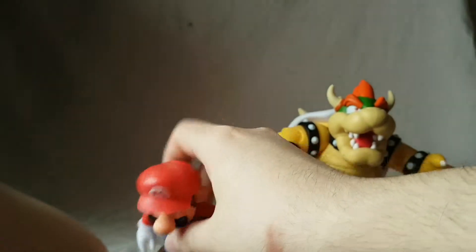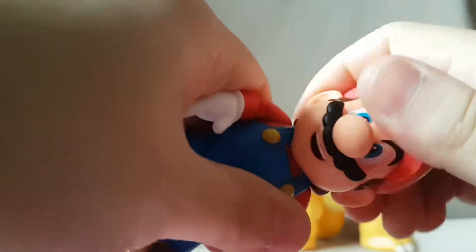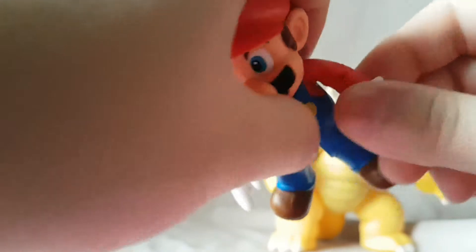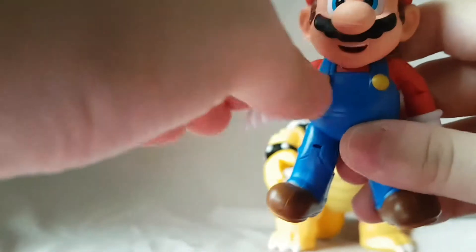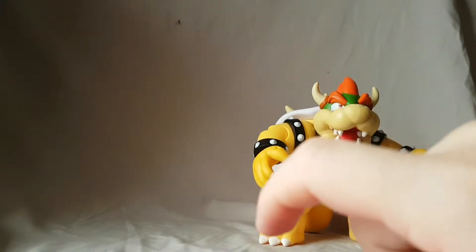He stands very well. Articulation: head moves side to side and forward and back, arm moves up, in, and out, there's a bend in the elbow, and the hand swivels around. Hips move out but not very far, he barely kicks forward, there's a slight bend in the knee, and that's pretty much it for Mario.